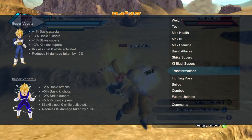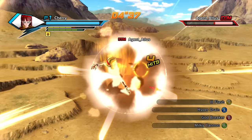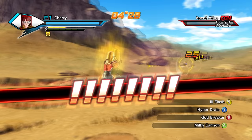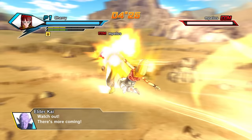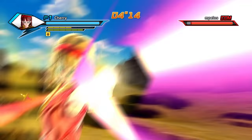Super Vegeta 2 gives 2% to basic attacks, 5% to Ki Blast shots, 2% to strike supers, and 5% to Ki Blast supers. Depending on whether you're a Ki Blaster or a striker you're going to use one or the other version of Super Saiyan, but regardless of that Unlock Potential is already better than Super Saiyan. The only thing that Super Saiyan has over Unlock Potential is that infinite use of Ki, which runs out pretty fast if you don't know how to use it.